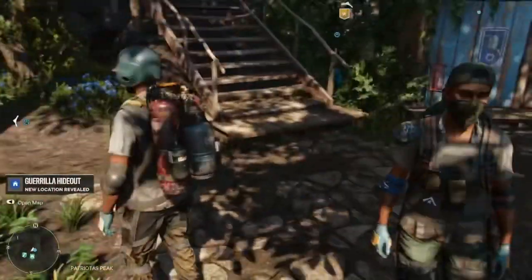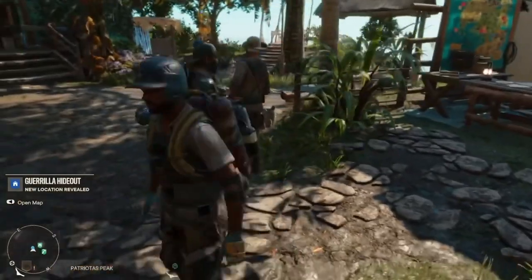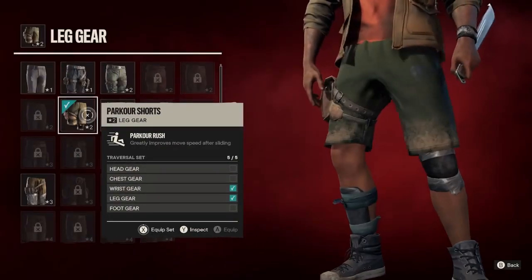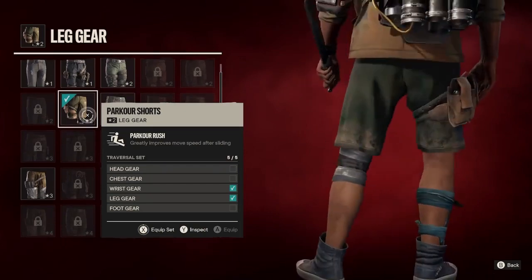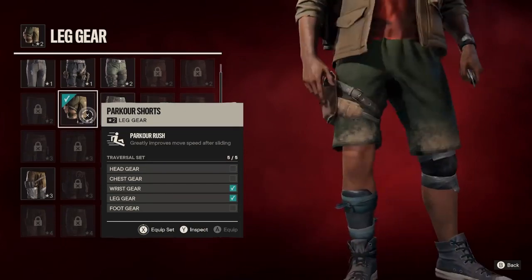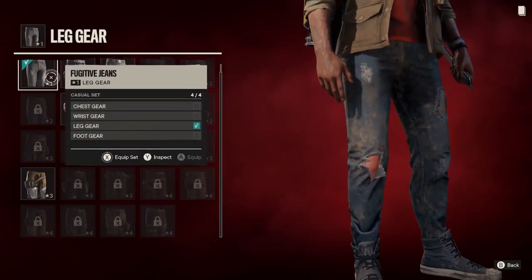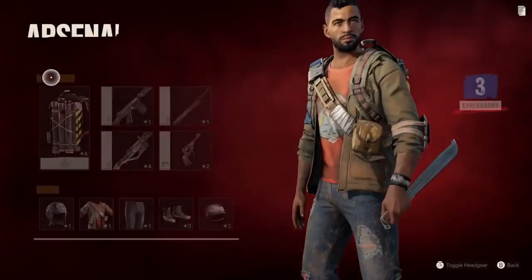Remember how Dani appears in cutscenes however you choose to outfit them? Good news for all you fashionistas out there. If you love the bonuses of a piece of gear but it doesn't quite match the aesthetic you're going for, you can swap visuals between any two pieces of the same category gear that you've acquired to get the stats you want and the looks you need.